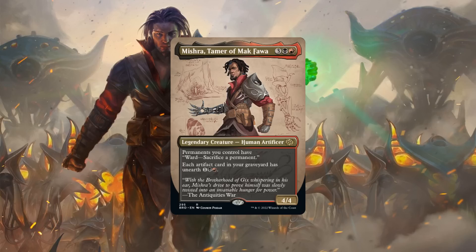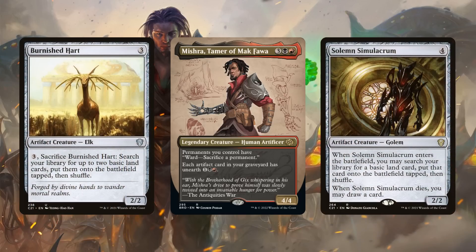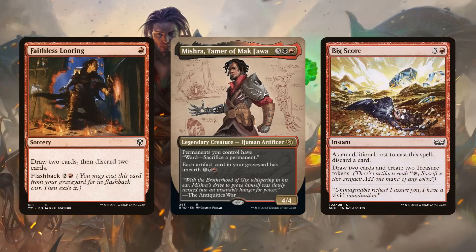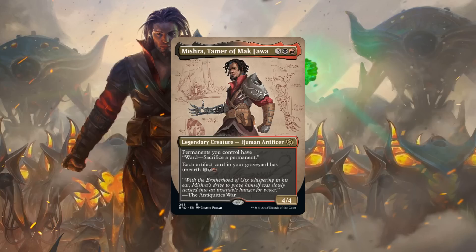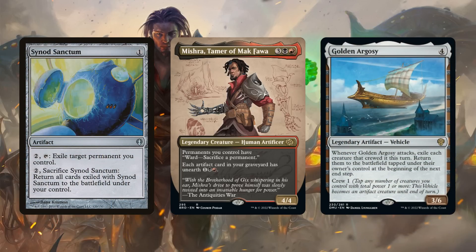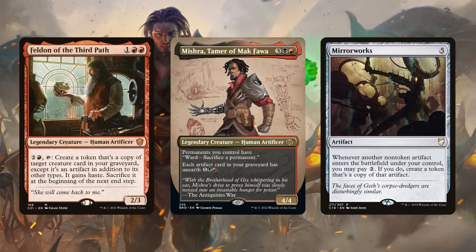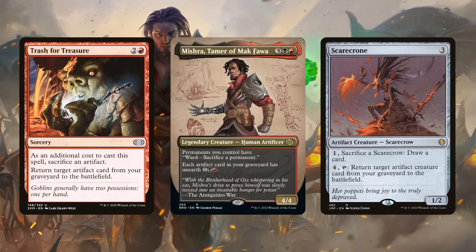This version of Mishra is mainly geared towards netting value from our graveyard by cheaply reanimating artifacts via unearth while also providing passive protection. In this build I chose to take him in an artifact reanimator direction, aiming to get as much value from our graveyard as possible. We'll be running plenty of artifacts for Mishra to unearth — ranging from utility artifacts we can get double use out of, to big heavy-hitting artifacts we can bring online well ahead of curve — along with ways to dump artifacts into our grave via discard effects. We'll also run flicker effects to reanimate permanently, copy effects for maximum value, and traditional artifact reanimation as a backup.